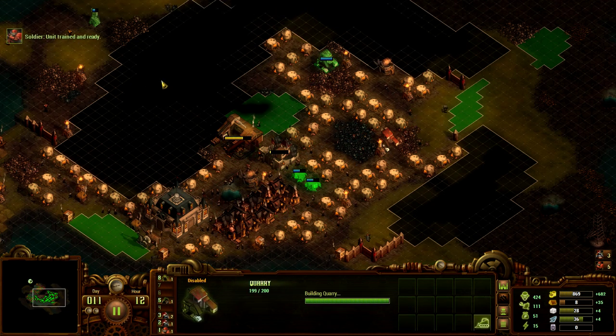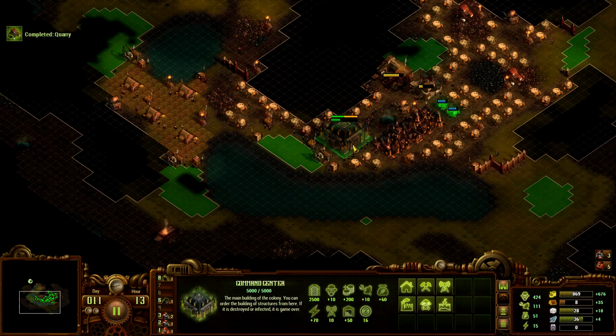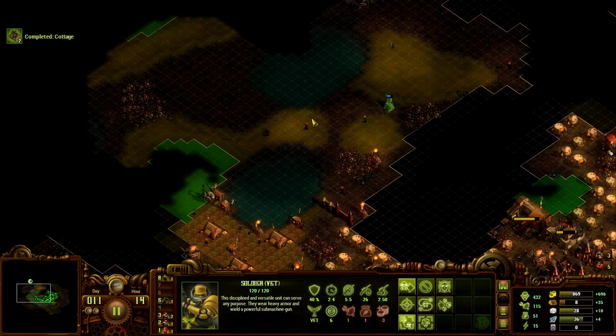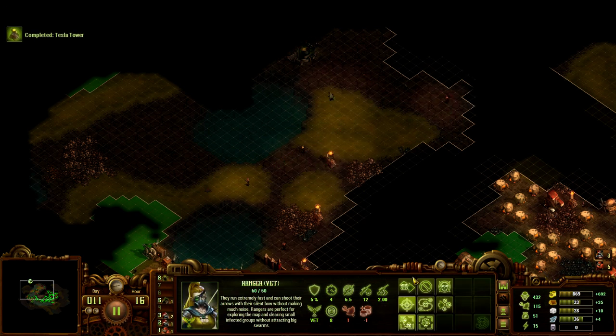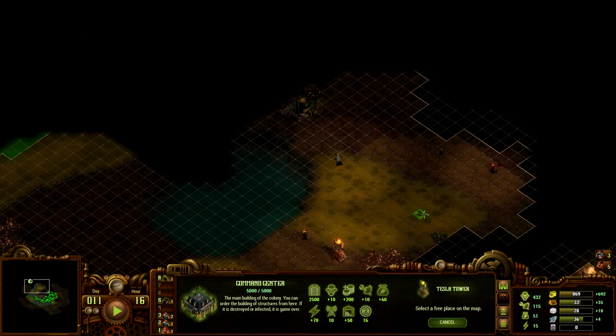Pretty good area. We might need to shift some soldiers down south just in case zombies show up. This guy probably should be over there because I need to clean out the zombies ASAP. This is interesting because I want access to the top, but I'd also like to have all the space on the bottom. Maybe like this — let's just build it like that.